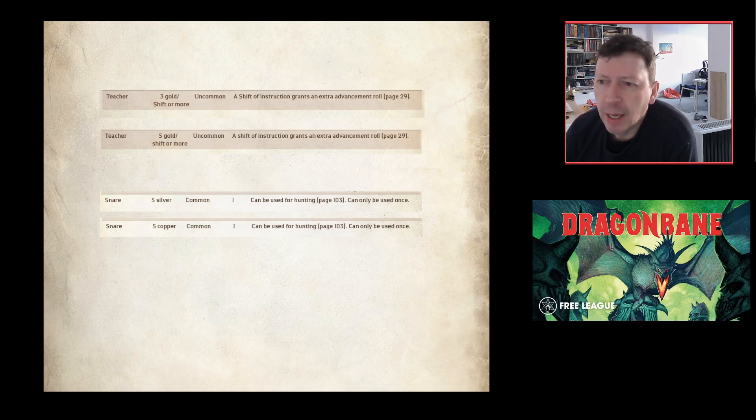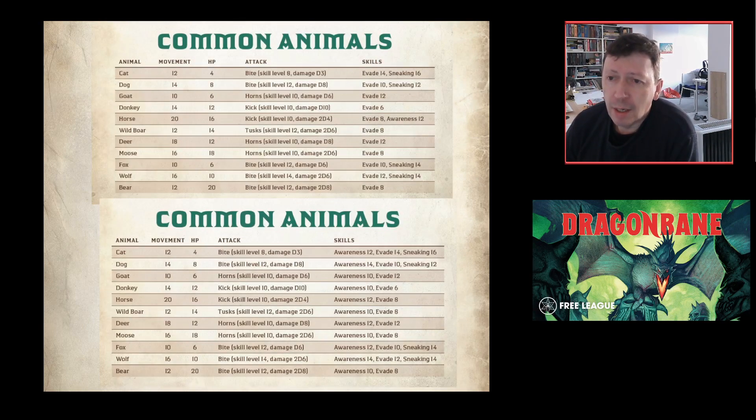In the gear section: teachers now cost five gold rather than three — teachers need to be paid more. Snares have dropped from five silver to five copper. Common animals have had awareness skills added — for example, cats now have an awareness of 12 rather than the default five, which seems about right.